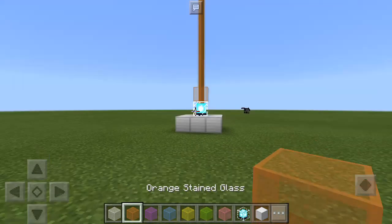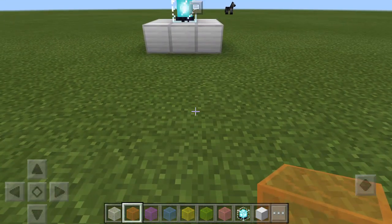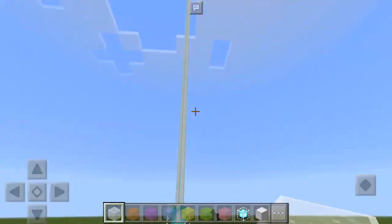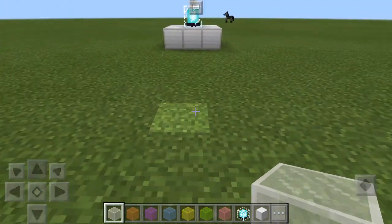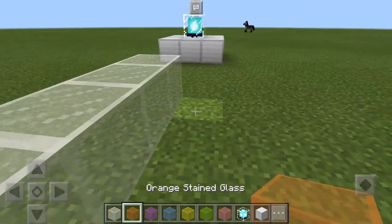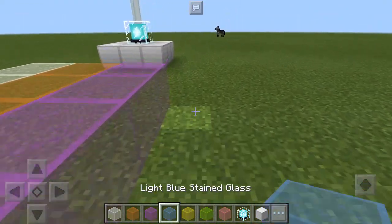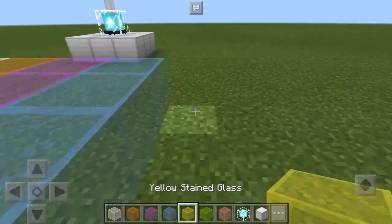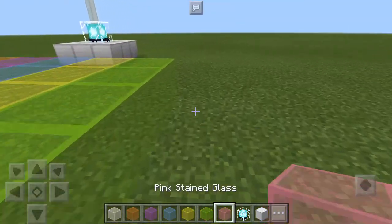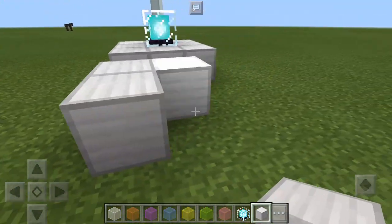Stained glass is glass, but stained and stuff can make different colors. We don't have it in Pocket Edition yet, but soon it might come. There's been some issues with stained glass in this because of certain things. But as you can see, I'm just going to go lay out some of this stained glass. There are different colors — like there is on PC and console as well. So we've got all these different colors, and I can try the different colors right on the beacons.